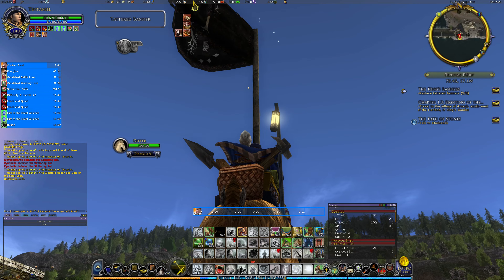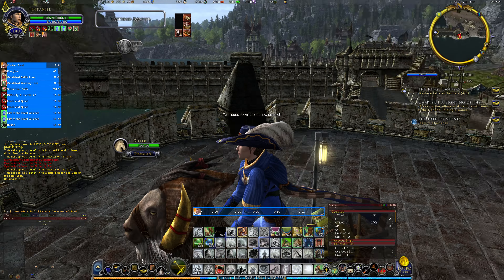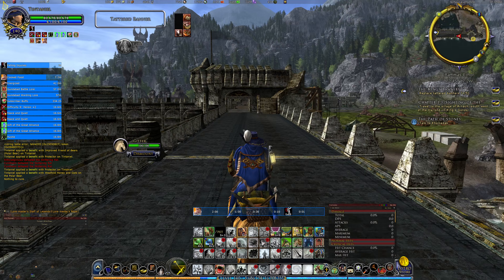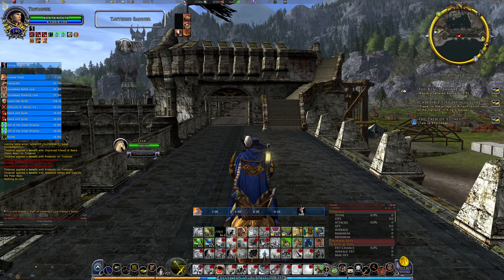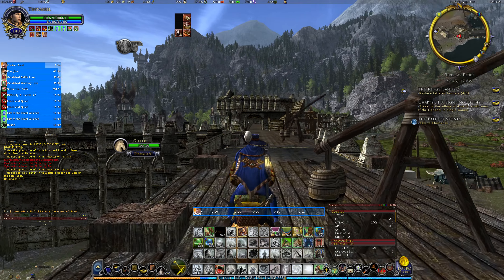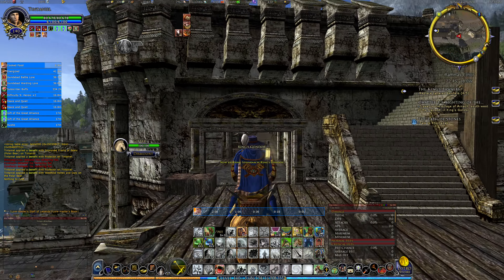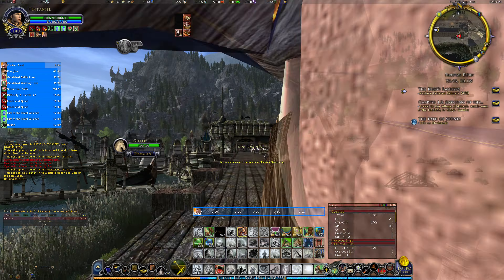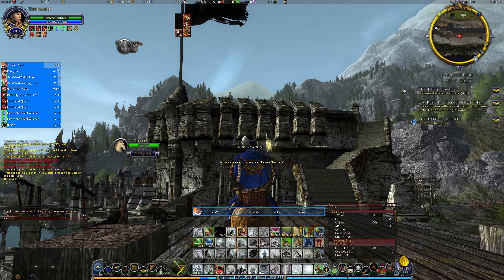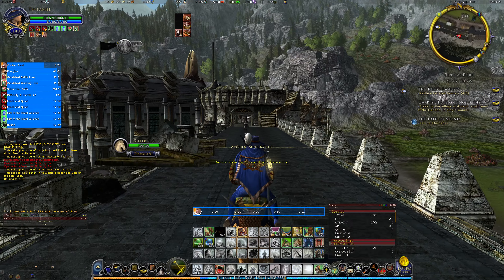The second tank — it's a two-tank build — is there to protect the Loremaster rather than initiate combat. It doesn't really work all that well as it is anyway. The skirmish protector... I think there's one more to do and then I can jump off.